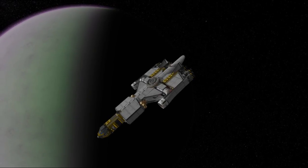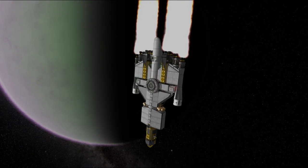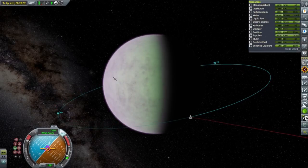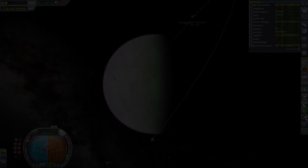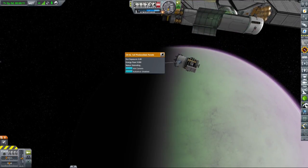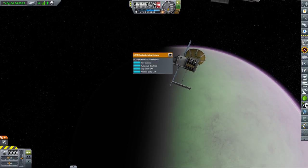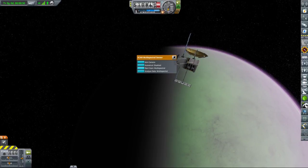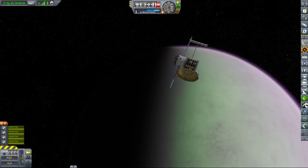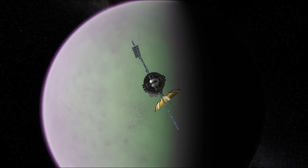Our spacecraft is currently sitting in orbit around EVE and the first thing we want to do before landing is change to a polar orbit. We can do it easily since Delta V is not a problem. We want the polar orbit mainly to deploy a satellite to scan EVE's surface, because with all the visual mods installed EVE is completely covered with a dense cloud layer, so we have no idea about surface features or biome distributions.